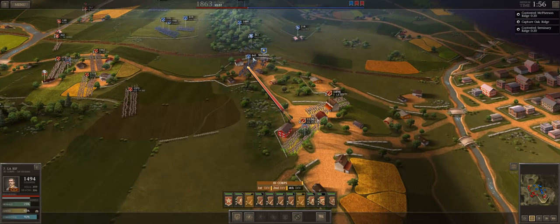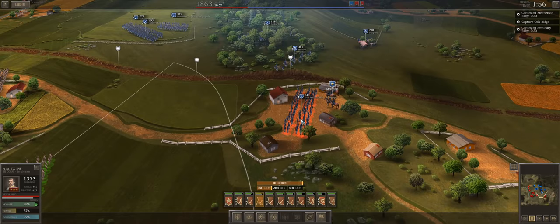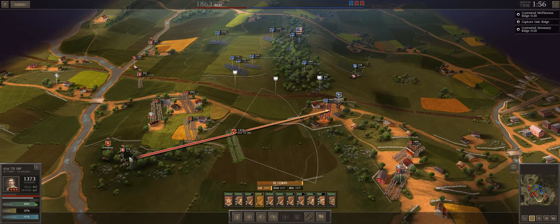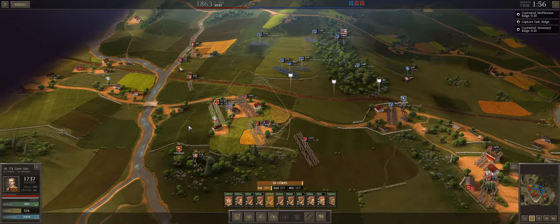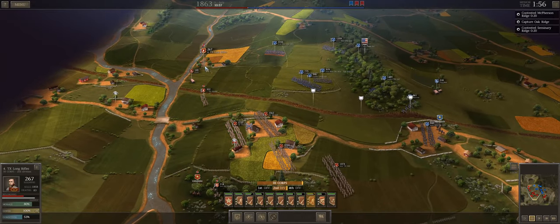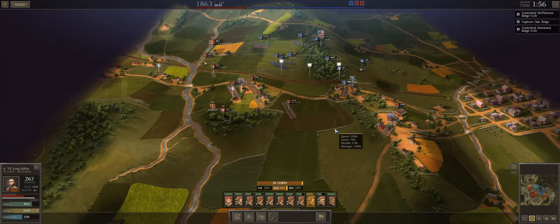The Confederate position on McPherson's Ridge is fairly stable; the position on Seminary Ridge is also fairly stable given the current alignment of troops. I'm going to see if I can't kick 7th Wisconsin off this hilltop and put some fire into Harrow's battery. 14th Arizona, 42nd Black Watch, and 18th Texas are all doing a good job holding McPherson's Ridge with the assistance of 1st VA and 4th Texas, forcing Union troops to attack frontally across disadvantageous terrain. With that said, let's jump right back into the battle.